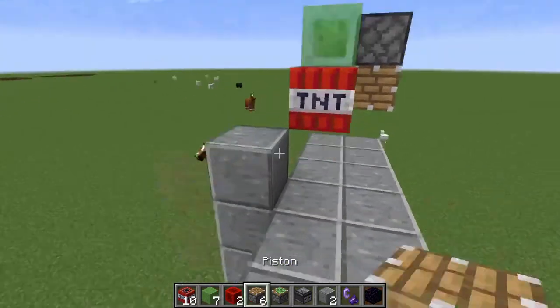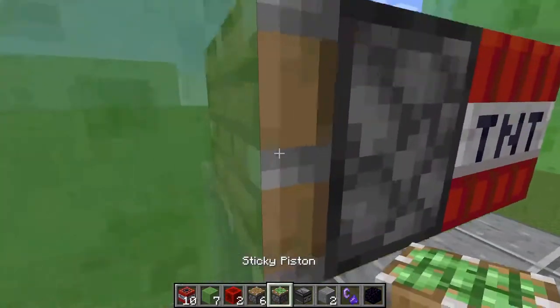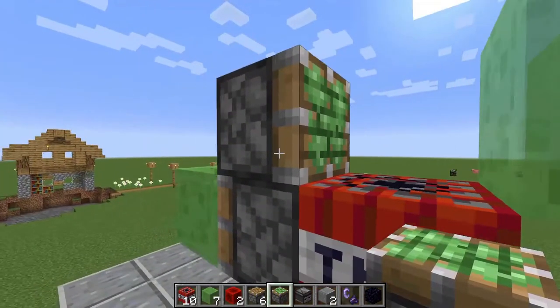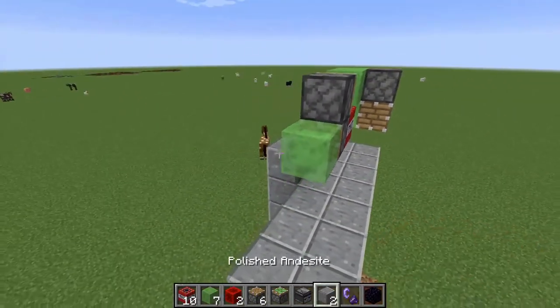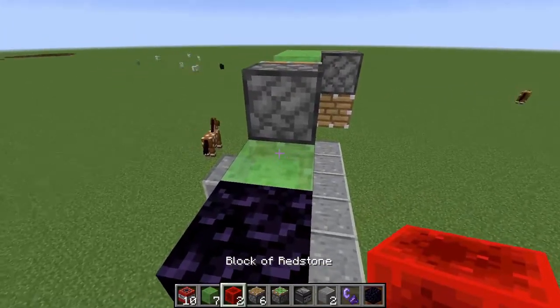Next, take your other piston and place it right here, then put a slime block on the end of it. This is where the sticky piston comes in — put it right there.